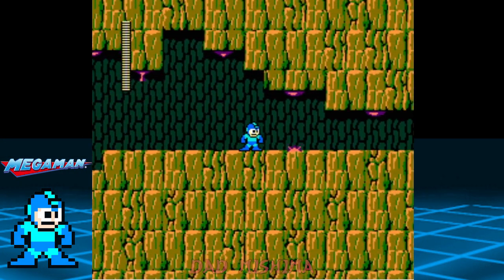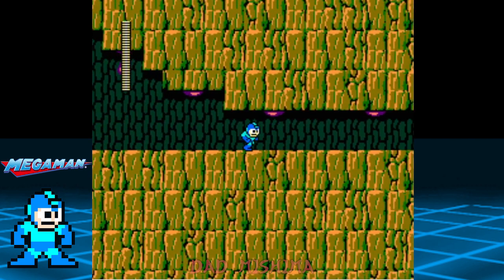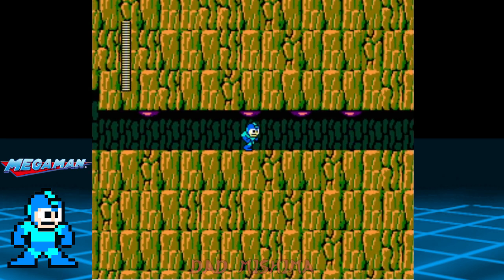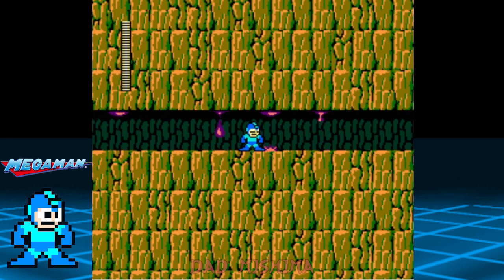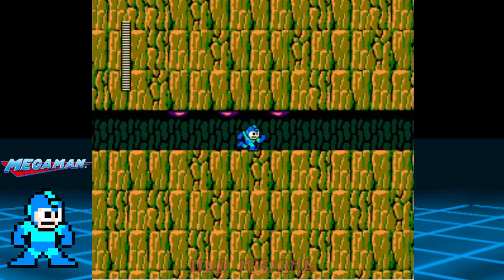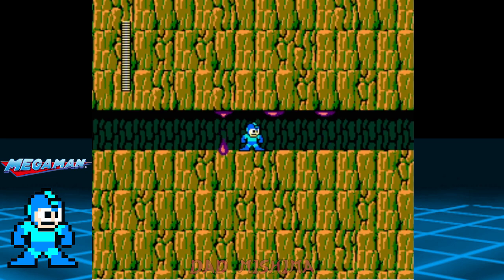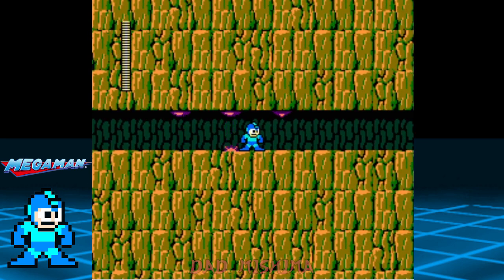This liquid takes off 10 points on contact, so we have to be patient as we move through the area. Try your best to proceed without getting hit, because we need all of our health for the last battle. Continue to the right and when you reach the end, drop down and proceed through the door.